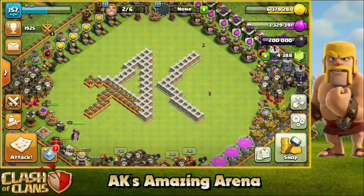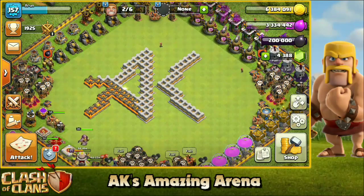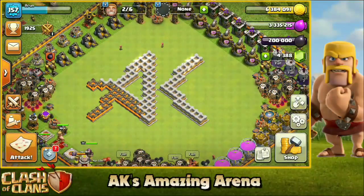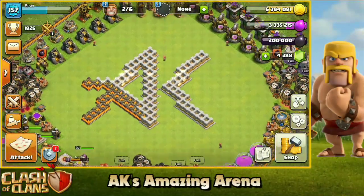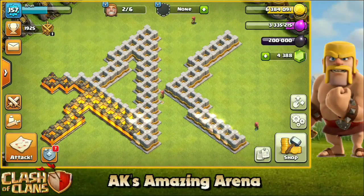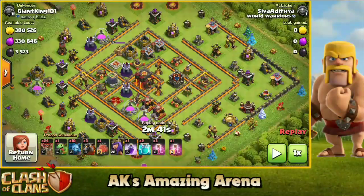Welcome back to the arena guys. Today we are here with another episode. In today's episode we're going to take a look at how to use the electro lava balloon attack strategy at town hall 10. I'm going to give you guys a few tips and break down the attack for you guys, so make sure to watch this video till the end. If you're new to my channel, make sure you subscribe and turn on the notification bell.